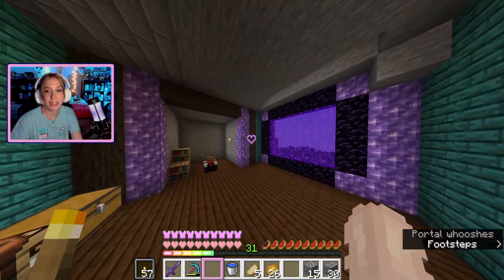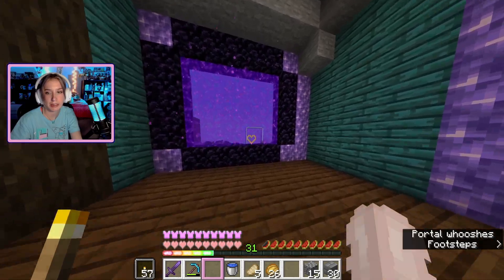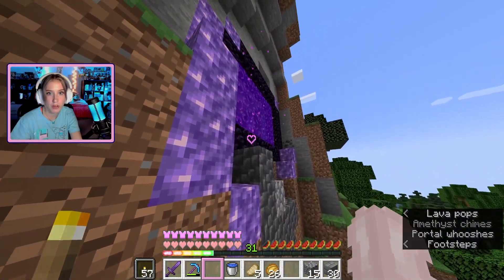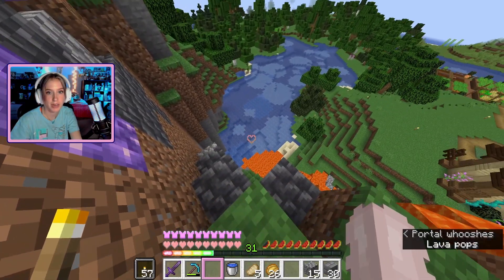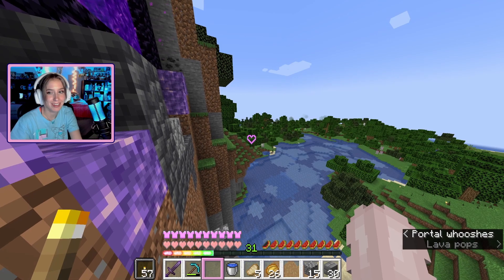I'm really enjoying this so far, I think it looks so cute. What I really want to do is work on this outside. I'm thinking lots of greenery and amethyst, just kind of making it look natural and pretty so it doesn't look out of place — I want it to look like it just kind of spawned here.